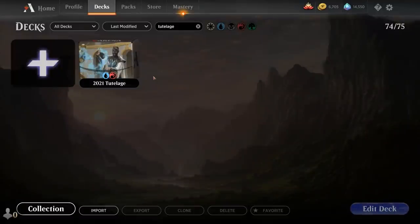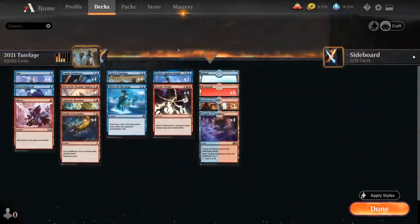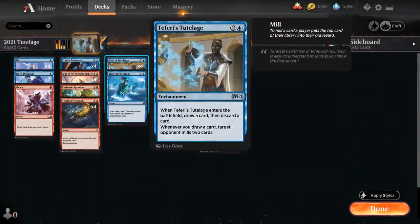Hello and welcome to another Magic Arena Gameplay video. Today we're taking a look at another Standard 2021 deck — a Blue-Red Turbo Tutelage deck that centers around Teferi's Tutelage, a three-mana uncommon enchantment. When the Tutelage enters the battlefield we get to draw a card and then discard a card, and whenever we draw a card, target opponent mills two cards.